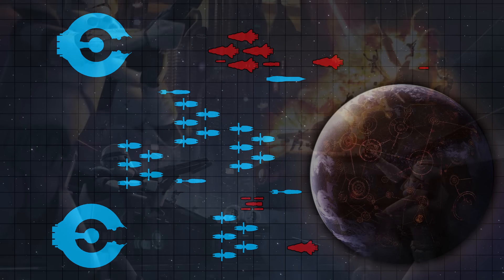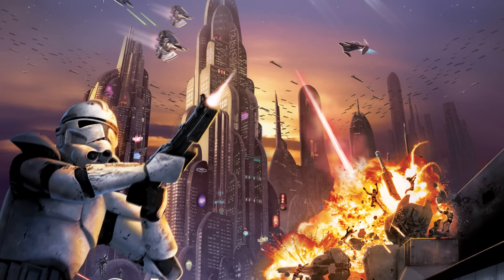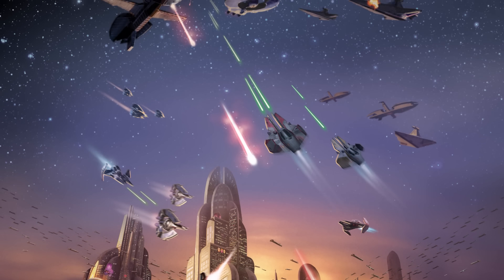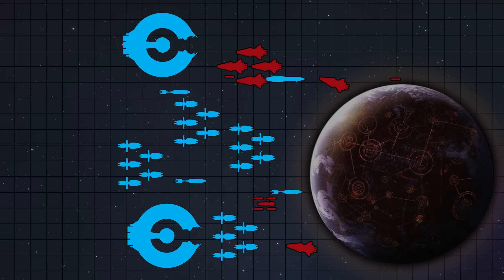As the fighting continued in space, the Separatists launched a raid against the planet proper, moving their fleet under the not-yet-activated planetary shield, while the surviving Republic ships attempted to form a defensive screen to prevent more Separatist forces from reaching the planet's surface. The CIS began targeting orbital assets, while also aware that Republic reinforcements were almost certainly on their way, planted interdictor mines to slow down responding ships. Scramblers were also used to disrupt communication, although the Republic would eventually bypass these technologies.